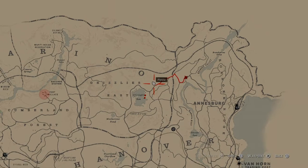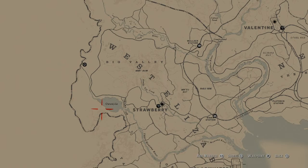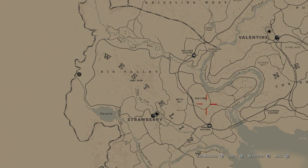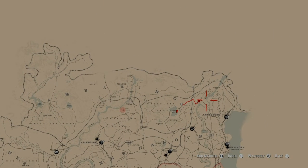Let me show you right here on the map real quick. So right over here in West Elizabeth, right around this area, you can pick up 7 different herbs toward this challenge. But it's important to note that it doesn't all have to be herbs. Berries count toward this, wild carrots count toward this. Pretty much anything that you would harvest out there will count toward this challenge.